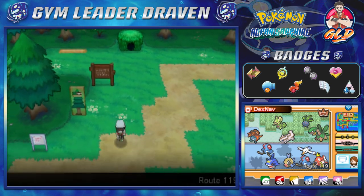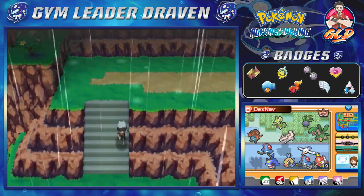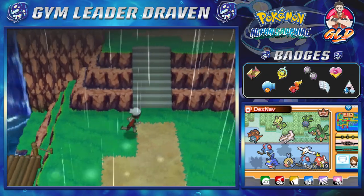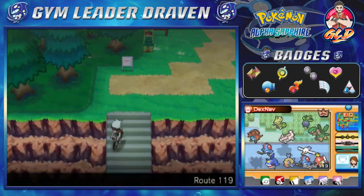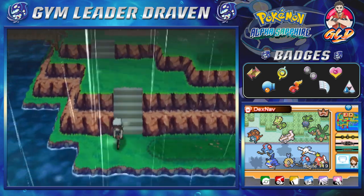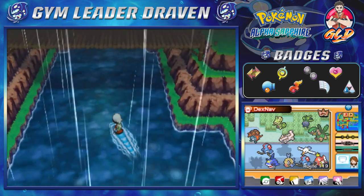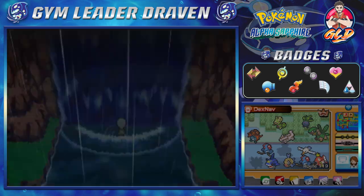I'm going to Fortree City first because it requires our Acrobike. You need a Pokemon with Waterfall, so grab one and head straight to where the waterfall is. Let's go ahead and surf using our buddy Leviathan, going back to its original home. Now let's use this waterfall.